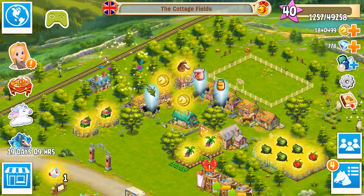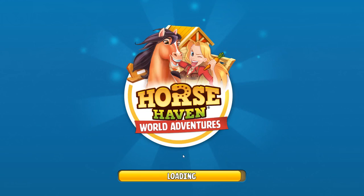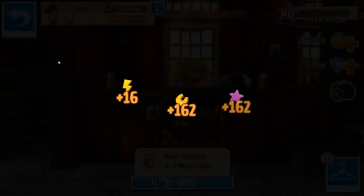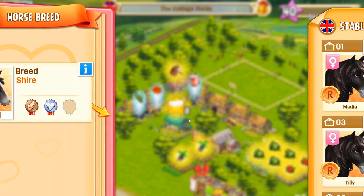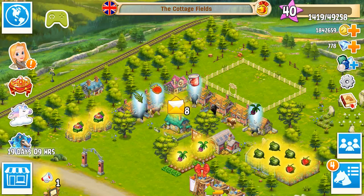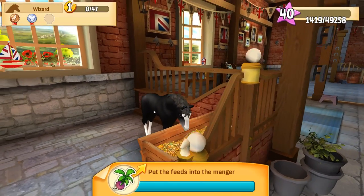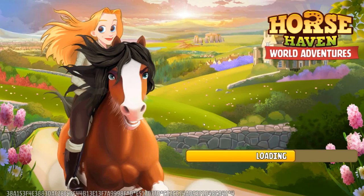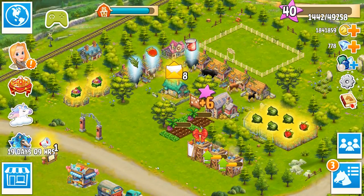We upgraded that stable and I tried breeding for another rare shire. It's proving to be very tricky - I have Trojan and Tilly trying to have their beautiful shire foal for the tier two, but so far they've only had tier one shire babies. We have another tier one shire baby named Wizard right here. Let's scooch Wizard into the stable - he wants a little turnip. You're a big boy, you can have as much food as you want. We'll gather up those turnips really quickly. I love our tiny little turnip fields right there, they're just adorable.